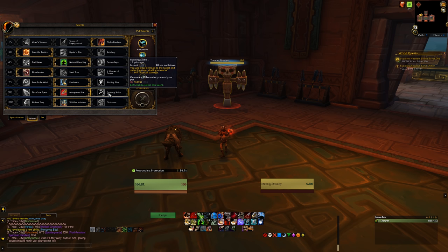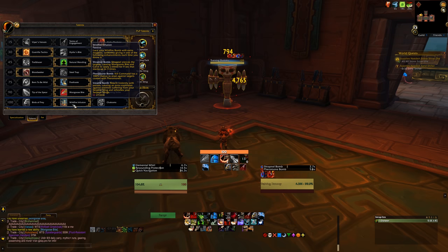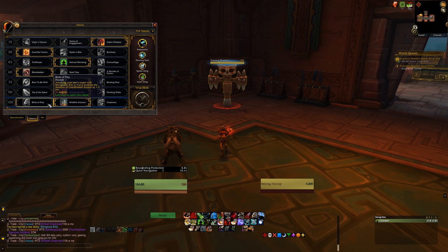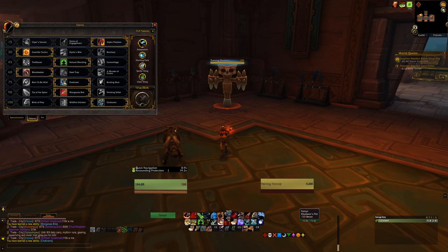On the last tier, Wildfire Infusion will be the go-to for every situation, changing your Wildfire Bomb to have different effects like Shrapnel, Volatile, and Pheromone Bombs — more on that in your rotation. Birds of Prey isn't too bad to increase the duration of your Coordinated Assault, your main CD, but it's only worth it when you stack a trait called Blur of Talons. I recommend Wildfire Infusion anyway — more powerful and more fun. Chakrams, at this point in time, aren't really worth taking; even Wildfire Infusion will be better in AoE or cleave situations.